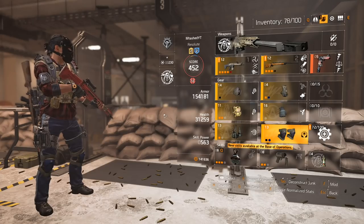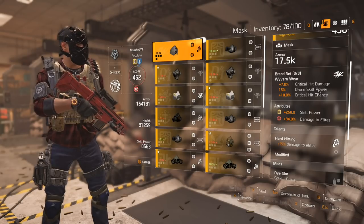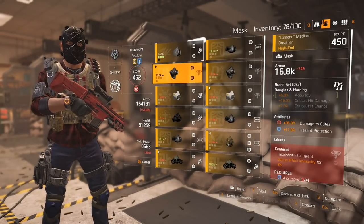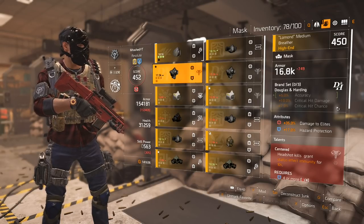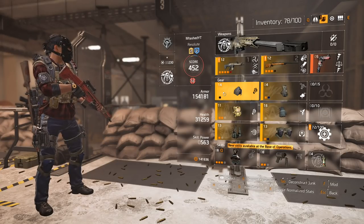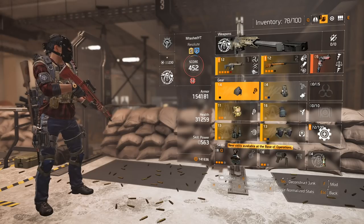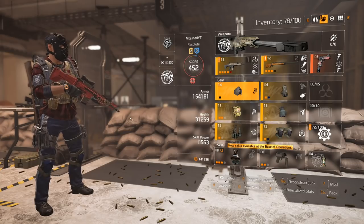The one thing I wanted to talk about is Douglas and Harding. Wyvern Wear has a wasted stat with Drone Skill Power, so if you really want to optimize things, try Douglas and Harding. You can get a good roll on Damage to Elites and go Accuracy, Crit Damage, and Crit Chance. The recommended loadout would be Douglas and Harding on the mask, holster, and knee pads, and then Eraldi Holdings, Eraldi Holdings, and Overlord Armaments on the chest.